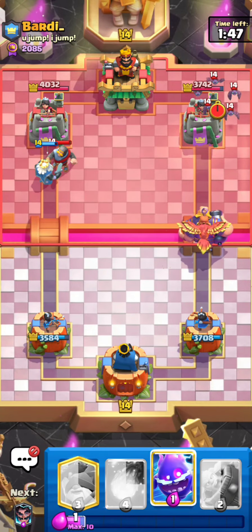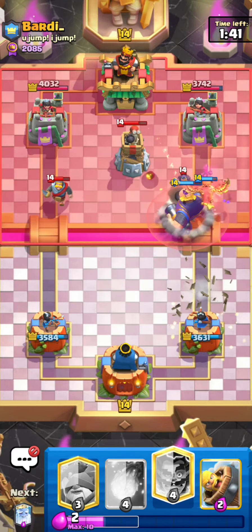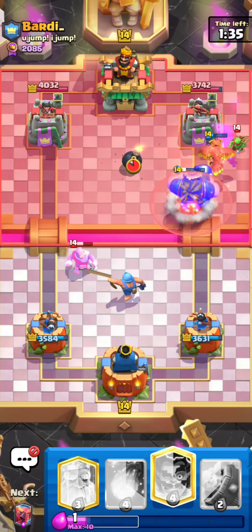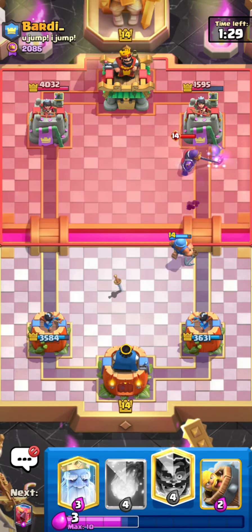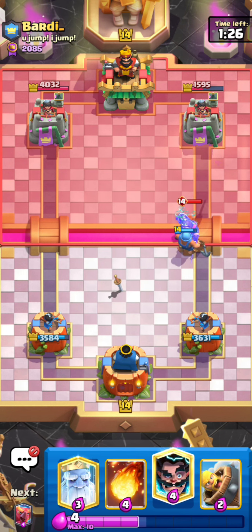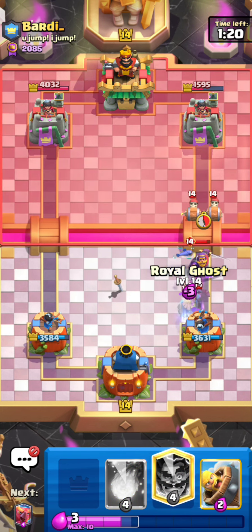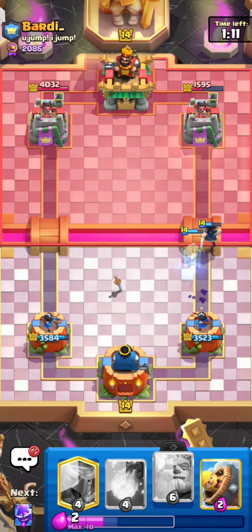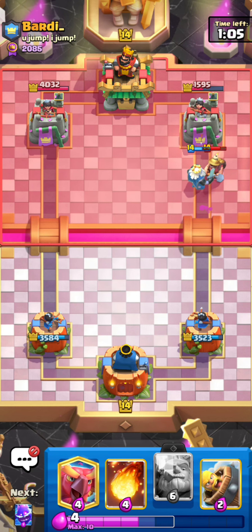It's worth a shot, it really is. That is pretty annoying that the log hit my electro spirit, but it is what it is. I'm just going to go for this fisherman right here — pretty important in this matchup to make sure that when they have their knight pushing your lane, you play the fisherman in the middle so both towers hit it, especially against the evolution knight, to maximize damage. That was a beautiful interaction too — the ghost plus e-wiz just hitting those wall breakers like that, that was amazing.